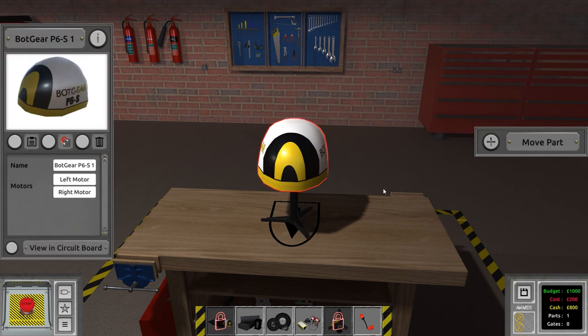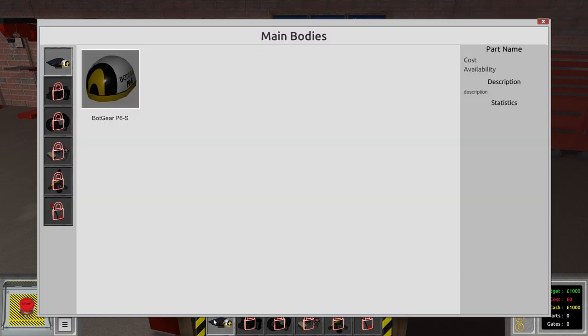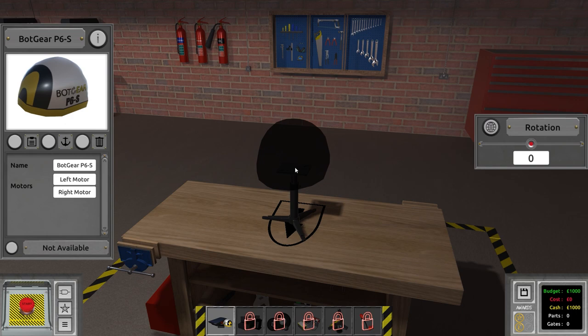We'll delete the existing chassis and start from scratch. First we place the robot's shell — the chassis. Going to main body, we've got one option: the Bot Gear P6-S. It has motors on the right hand side, motor RPM for different speeds, and statistics for overall size and mass. Obviously the earlier you are in the campaign, the fewer parts you have available. In sandbox mode you can see all available parts.